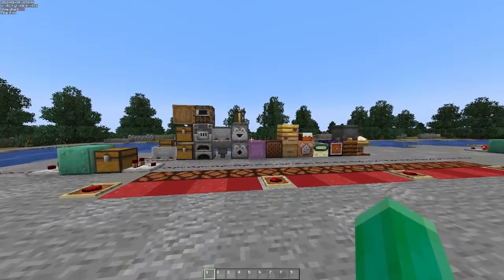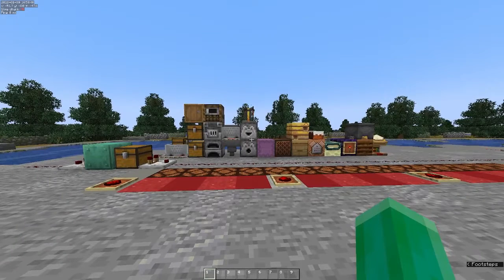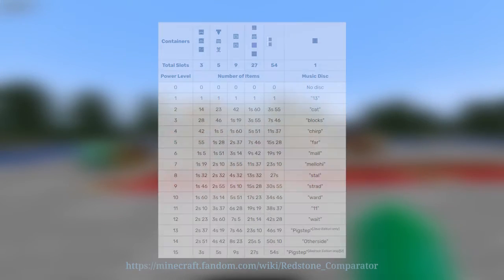Composters and cauldrons based on how full they are, and lecterns based on what page of the book you're on. The massive number of outputs you can get from different inputs in all these blocks means it's much easier to read this data than for me to talk about it here. I'll put a photo on screen that gives you a good idea and also a link to the Wikipedia which will give you much more detail.